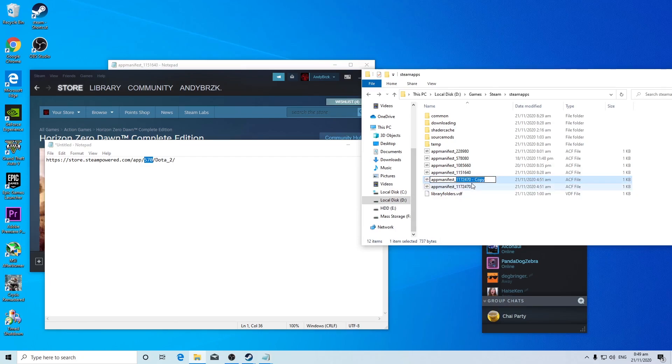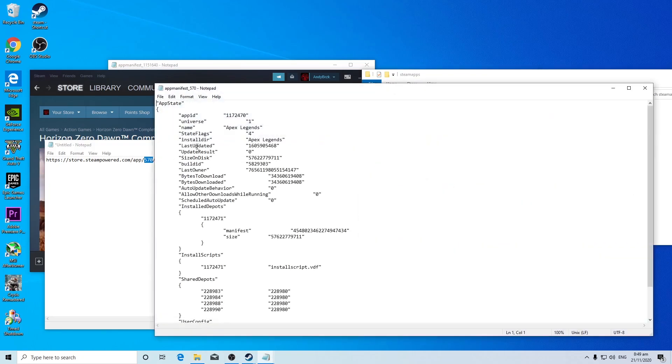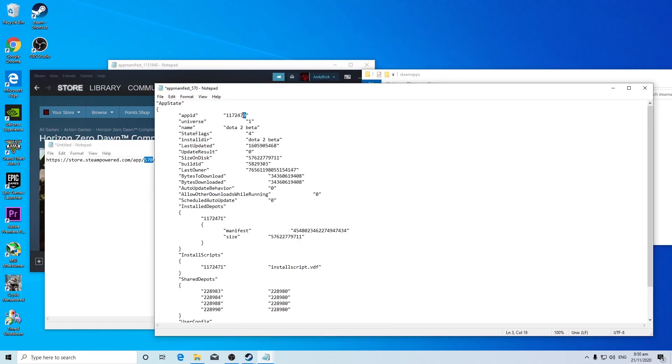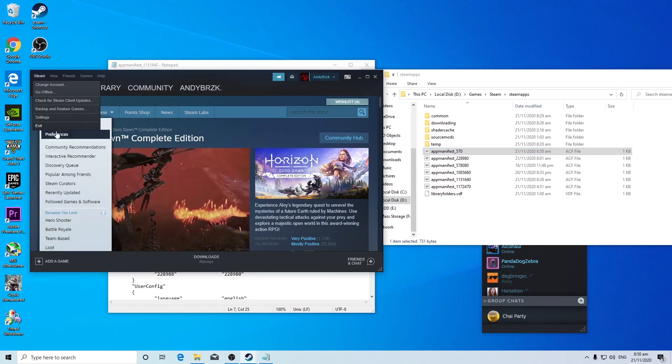Go ahead and duplicate one of the existing manifest files and rename it to 570, because that's the App ID for Dota 2. Open it with Notepad, replace the game name fields with Dota 2, copy the App ID and paste it into the name and ID fields in the file. Don't forget to save — Ctrl+S to save. That's pretty much it.